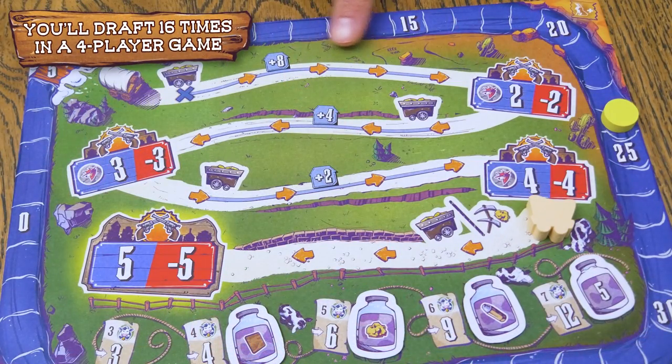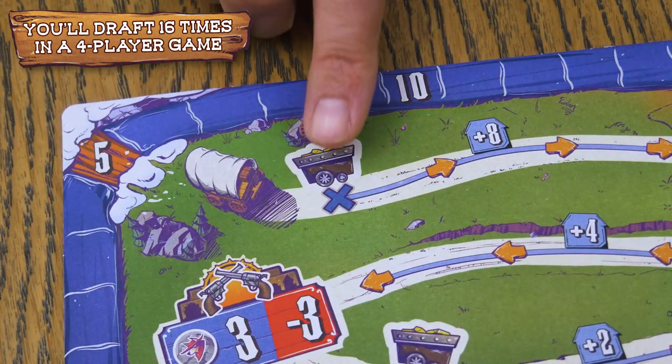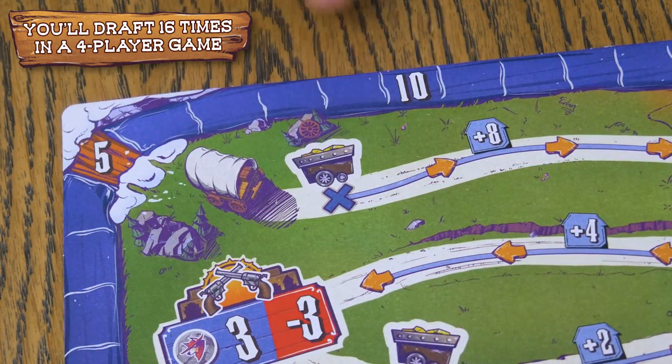After everyone collects their mining income for the year, you'll play a number of drafting rounds according to the scoreboard. Each one of these orange arrows on the scoreboard represents a drafting round, as does the blue X where you begin the game. There are three steps to each drafting round: roll and place dice, take turns drafting tiles, and then move the round marker to the next space.